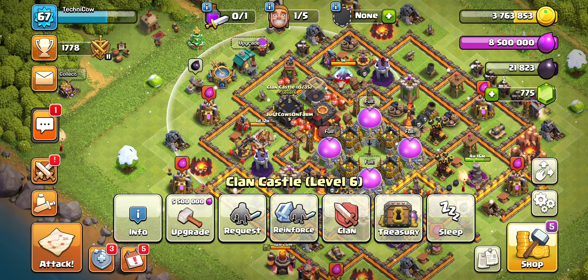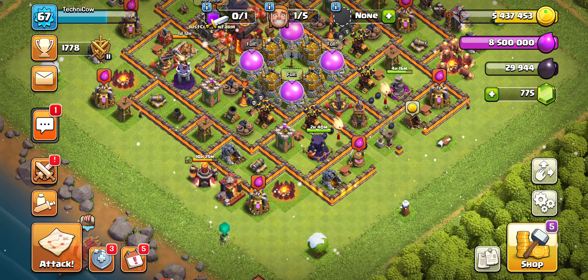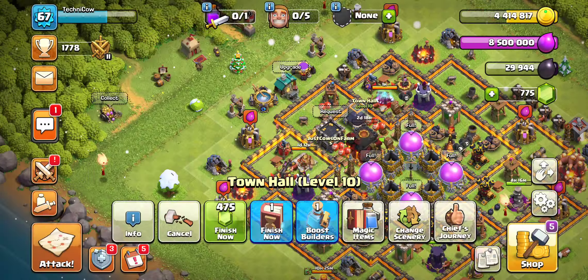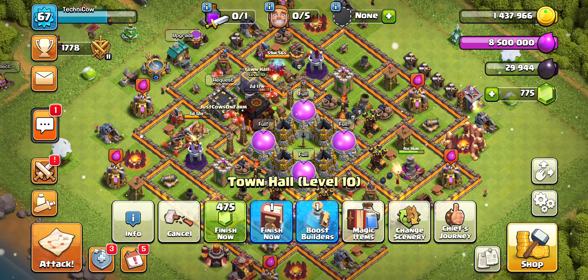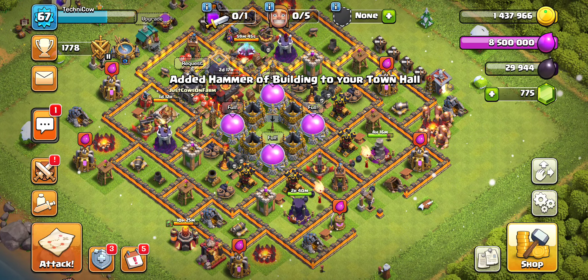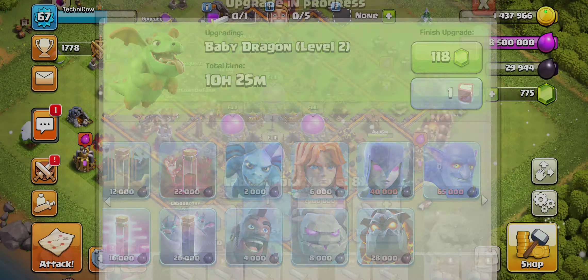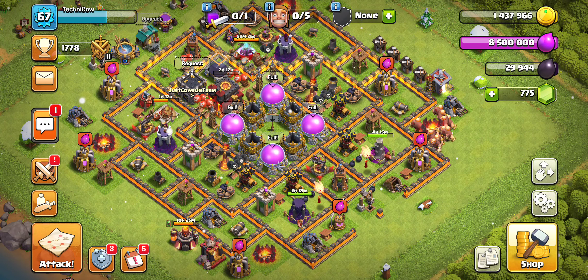Not much else for this video — we're supposed to upgrade the town hall, we're going to town hall 11. Someone in chat wanted me to upgrade only the giant — that's crazy, but fine, heck the giant. And here we go, going to town hall 11! We have everything we need so we're going to go straight into e-drag immediately, start cooking that up, and go straight into attacks. Hopefully you all enjoyed the video — see you in the next one, peace!